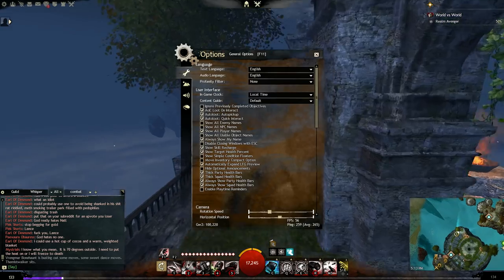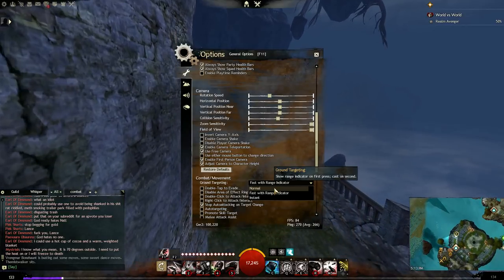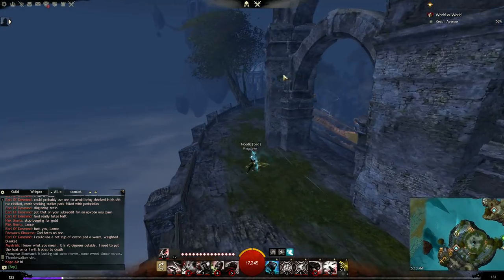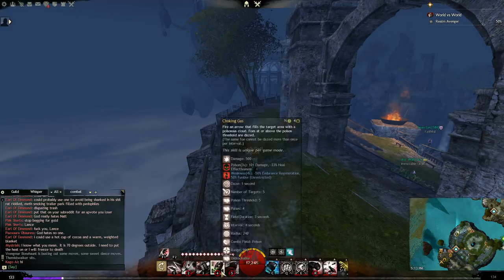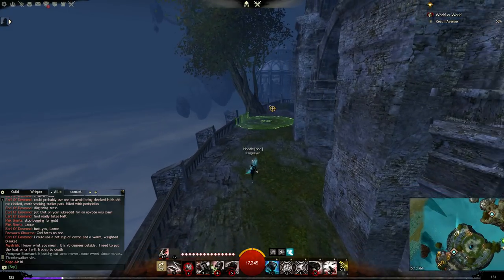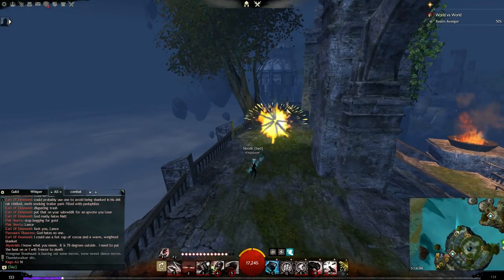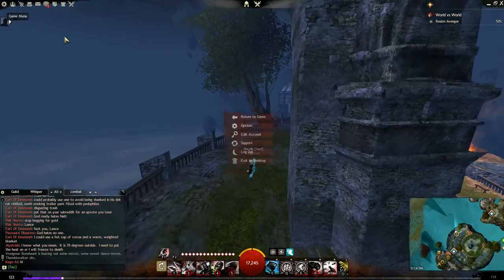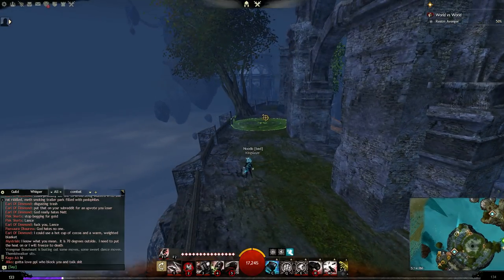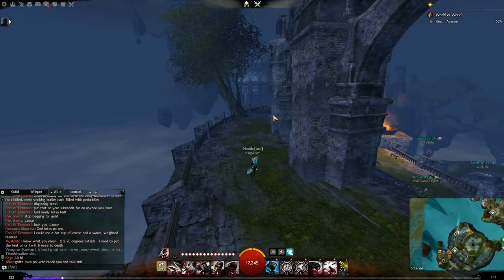First we're going to go through ground targeting. By default you'll be set to normal — I prefer fast with range indicator. With normal targeting, when you press a targeted skill like cluster bomb, you press it once, let go, then press it again to cast, and then press it again to explode it — that's three presses of the same key. Whereas with fast with range indicator, you only have to let go of the key. As soon as I let go of my two key it casts.